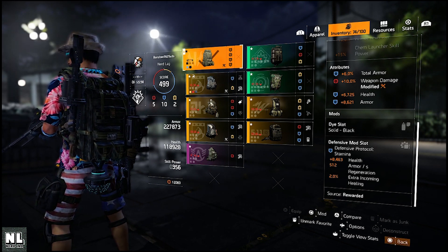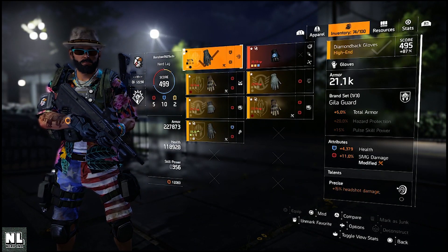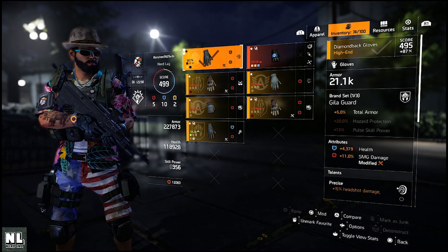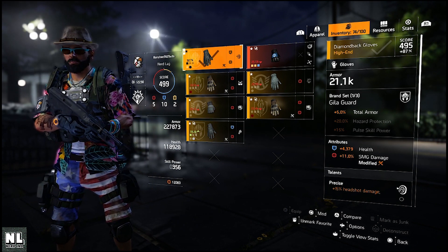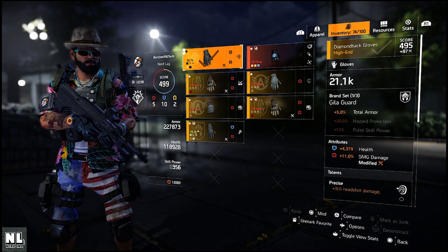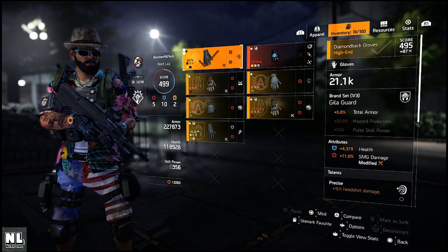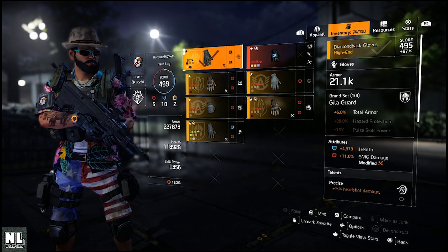For the gloves, the talent could be a little better, but it works for this build because the AUG is so accurate it doesn't jump around like other weapons. The Precise talent is okay but not ideal — I'd prefer Hard Hitting. You definitely want the attributes to be health and armor or armor, and you absolutely want SMG damage on the gloves.